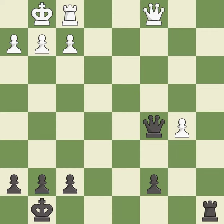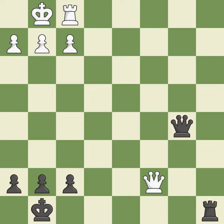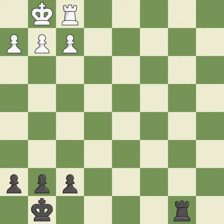This offers to exchange pieces of equal value — it is excellent. This maintains the balance in material with a good trade — it is best. This is the only move that works — it is a great move. This offers an equal trade of pieces. After all captures, this is an equal trade — it is best. Takes back — it is forced.